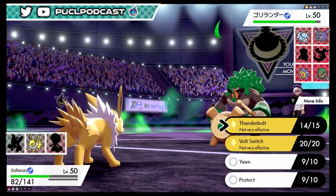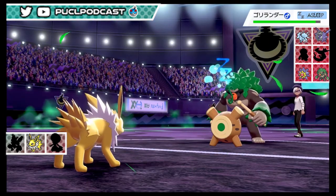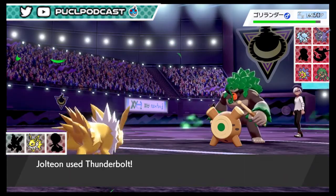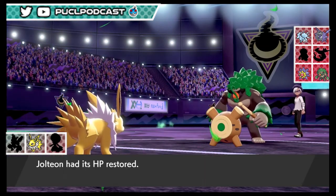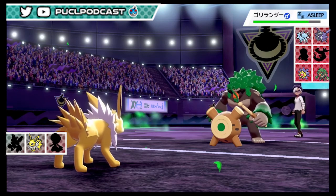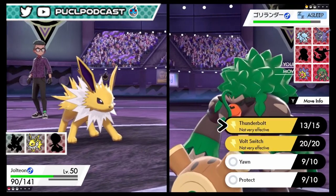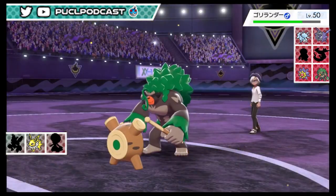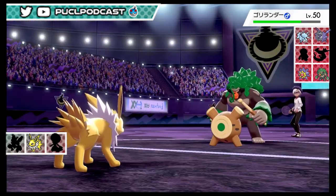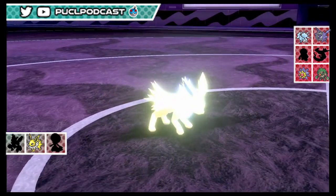We should have brought Arcanine - Arcanine would have won this game hands down. We expected Cloyster, so Arcanine didn't seem suited. Jolteon wasn't a good matchup - he brought the three things Jolteon couldn't handle. Grassy Terrain is gone but Grassy Glide will just eat us. That's game one unfortunately - Jolteon just didn't have it. That seemed like an Assault Vest Rillaboom, actually - a pretty good item choice for the meta.